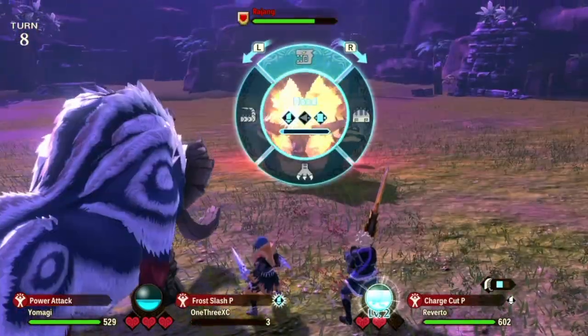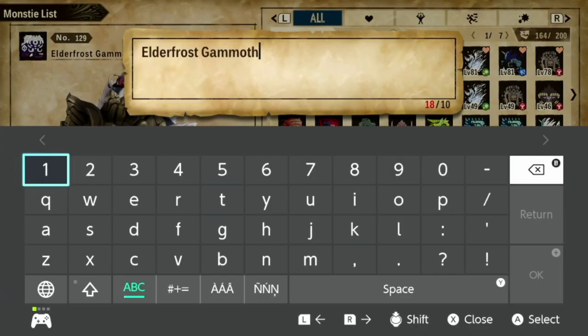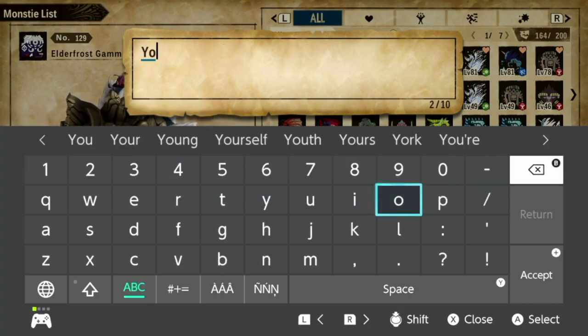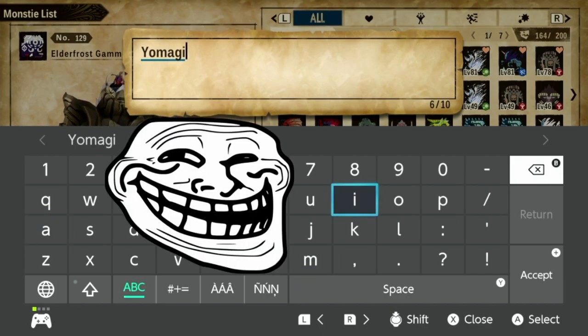Finally, we came to the final step of every build, which is to give it an awesome name, for that certain je-ne-sais-quoi. It's big and huge, so I shall name it Yoh Ma Yi Dan.